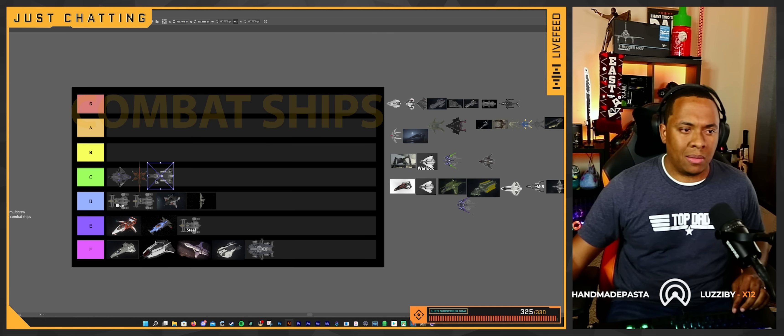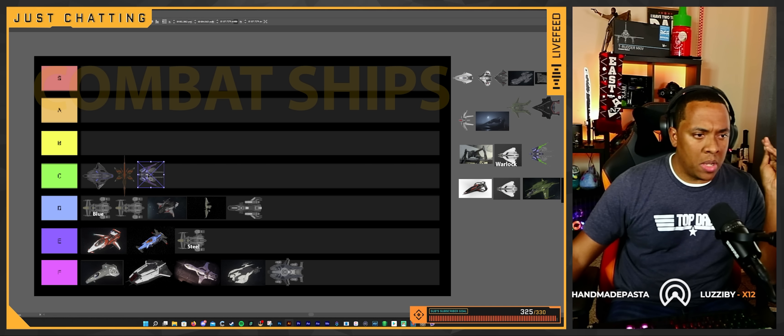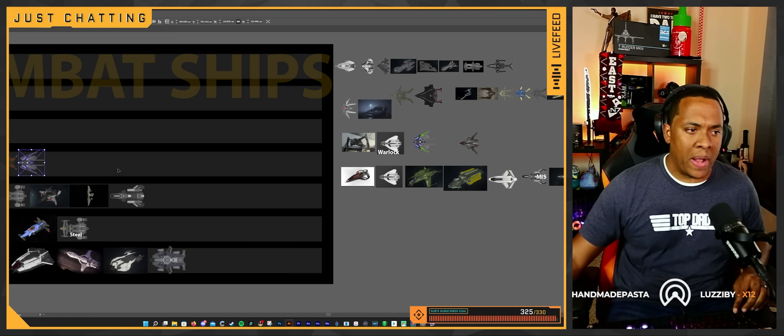The base Freelancer — not a ship you should buy for doing these missions. The Talon Shrike I'm going to put at C tier as well. Not a ship I recommend, but you can do it. It's just not something I recommend.